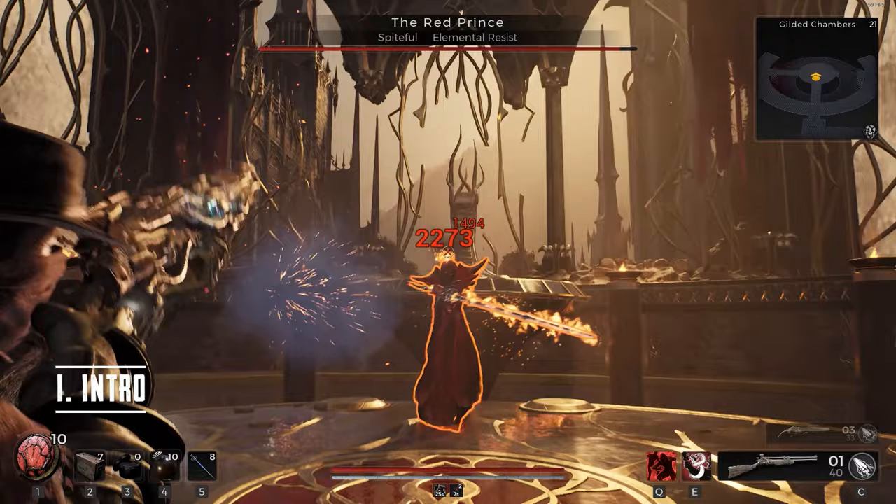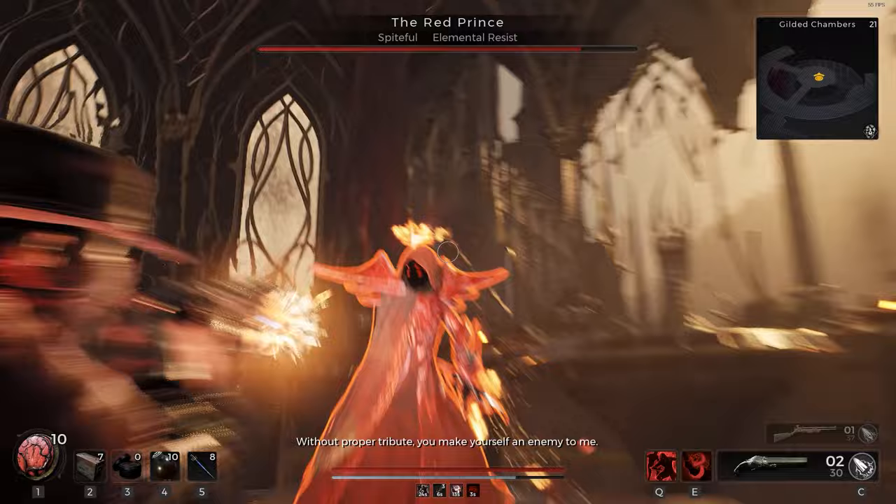Hi everyone, welcome to my first build guide for Remnant 2. Today we're looking at some of my favourite builds so far: Hotswap builds with a ranged specialist, Hunter and Gunslinger, which we've been affectionately calling Hugs.